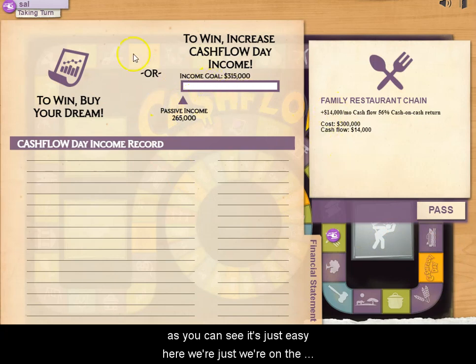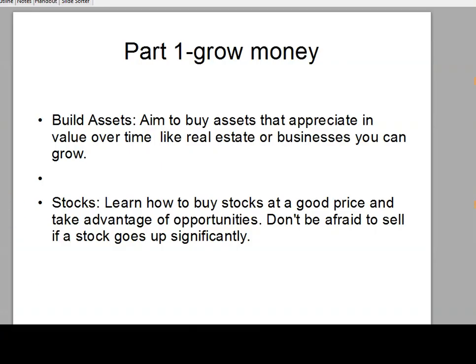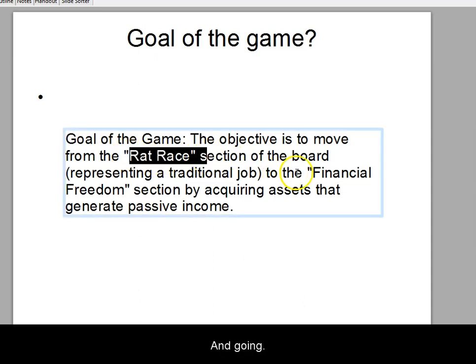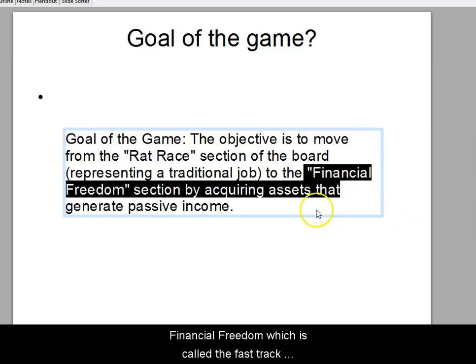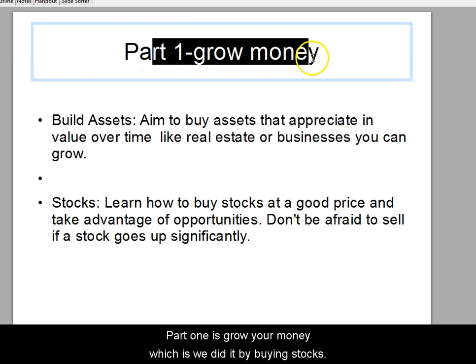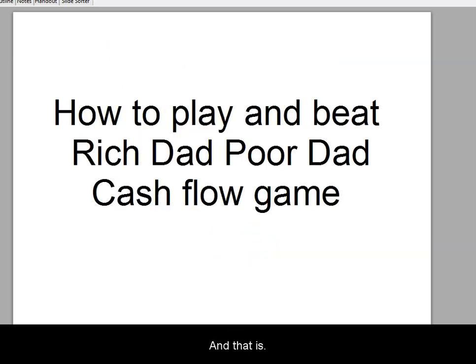Once you're on the fast track you're already rich — this is the whole point of the game. To recap: to beat the game, get out of the rat race into the fast track. Part one — grow your money by buying and selling stocks and paying down debt so you don't run out. Part two — find positive cash flow deals to escape the rat race. That is how you beat the game. Put any questions in the comments.